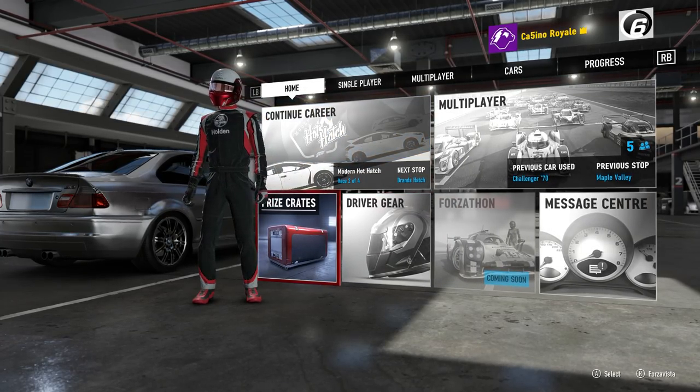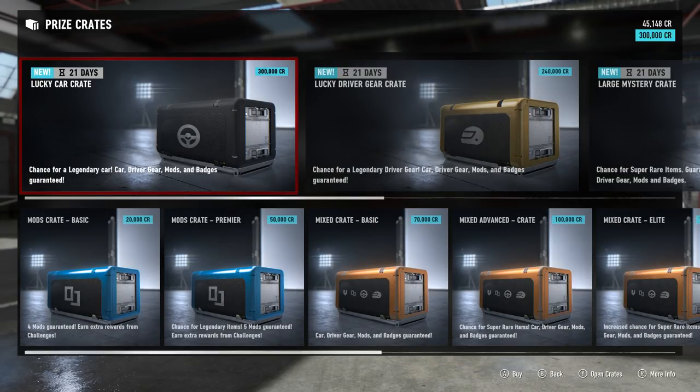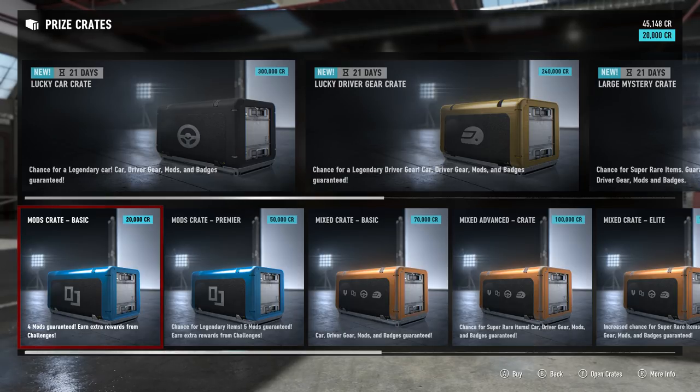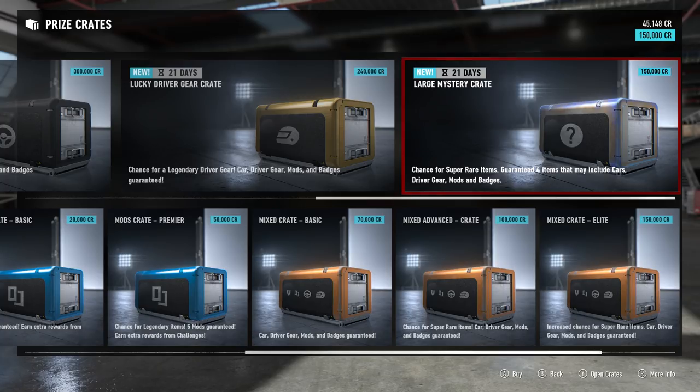Now I'm going to add a caveat on to this. Because if we start seeing prize crates that can only be bought with microtransactions — prize crates that have special cars and so on that can only be got with tokens or keys — all of that sort of bollocks, then we have a very, very different discussion. We don't know how these are going to work. Apparently they're on their way, but we don't know when, and we don't really know what they are going to be. The assumption is that they are going to be used potentially to buy these crates, but we don't know.